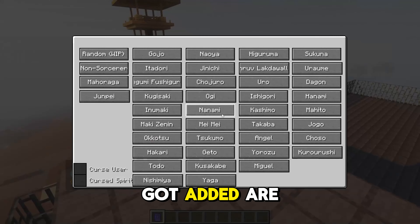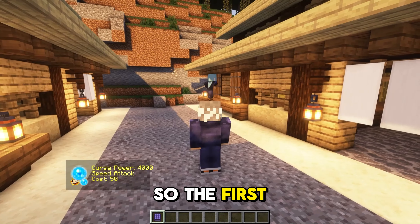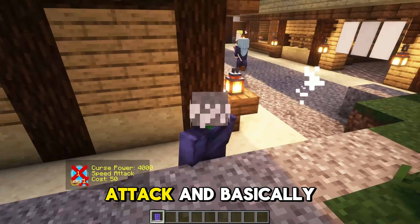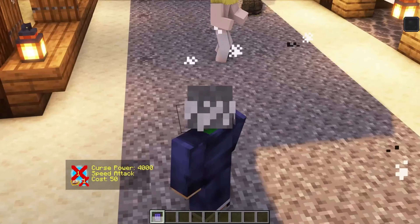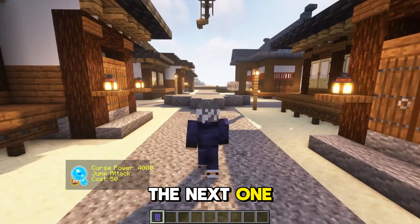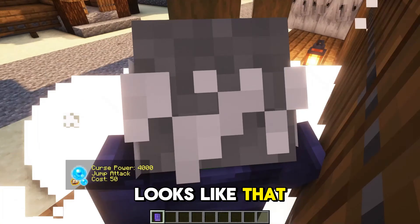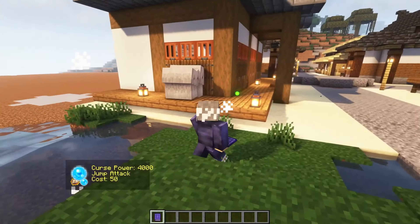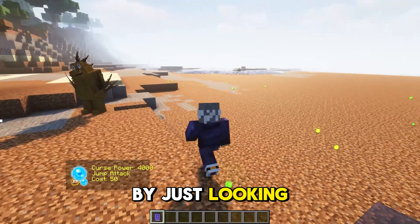Something else that got added are the curse techniques of Jujutsu. The first one is pretty basic — it's a speed attack, and basically you kick. The next one is a jump attack, and you can basically aim it yourself by just looking in that direction.